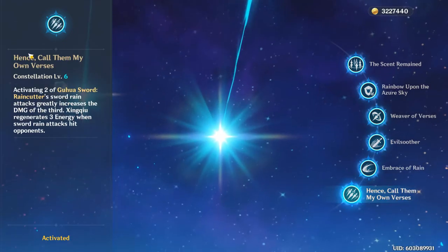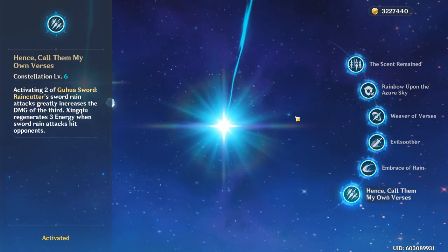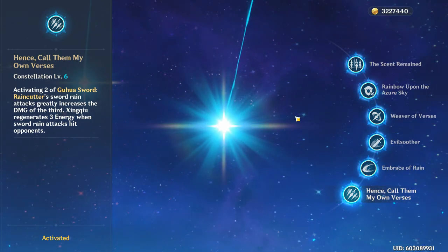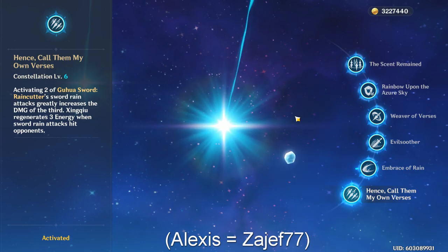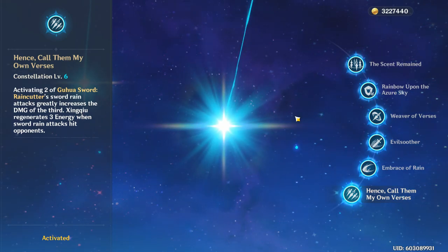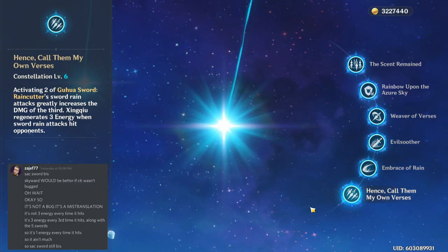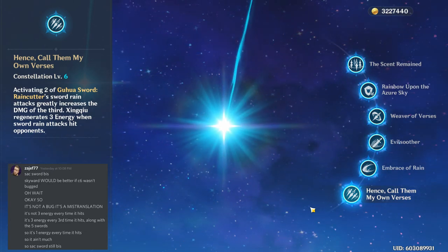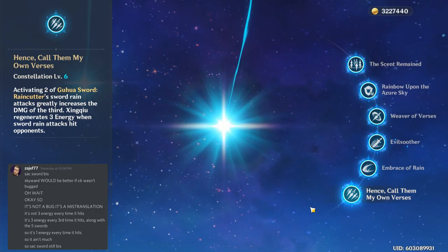C6 is definitely Xingqiu's best constellation. However, according to my math guy Alexi — check him out, link in the description — there is actually a mistranslation on the constellation. Basically it just makes you do a ton more damage and generates energy, so it's just so good overall and really really nice for Xingqiu.